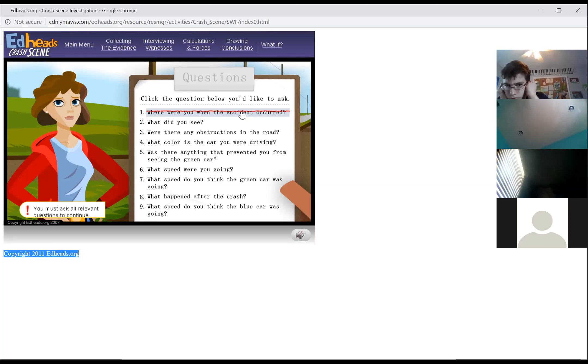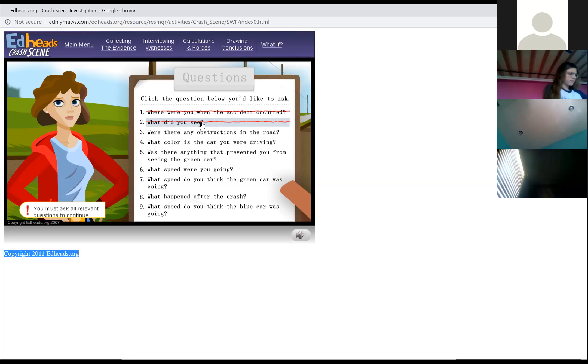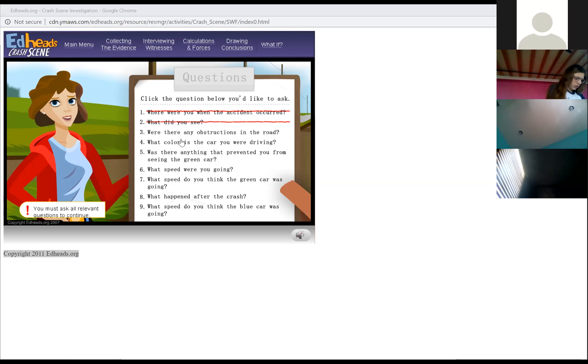What did you see? He said: I saw the blue car at the stop sign. It started forward and the next thing I saw was the green car hit the blue car. It was horrible and both cars started skidding sideways. So the blue car was at the stop sign, it traveled forward, and then the green car hit the blue car.